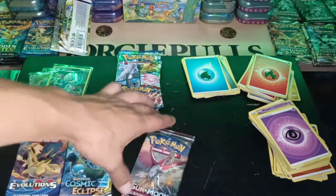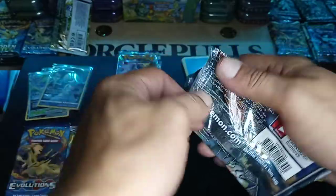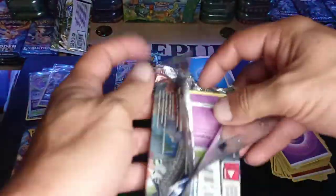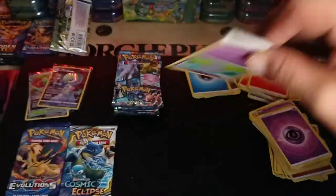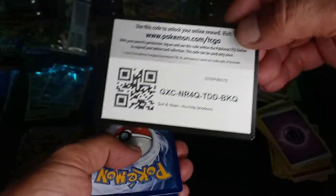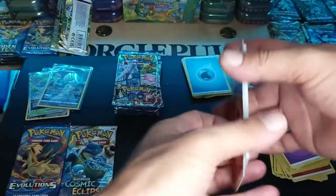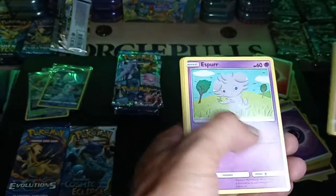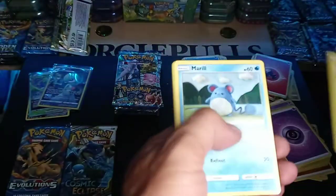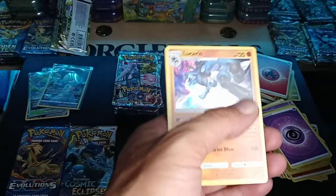I keep eyeing this Burning Shadows — maybe we can pull another Rainbow Charizard with just one pack, it's happened before. Or the Gold Fairy Energy. Fist Bump, Super Scoop Up, Pansage, Merill, Charmander, Oddish, and a hollow Lucario.